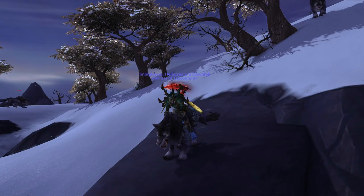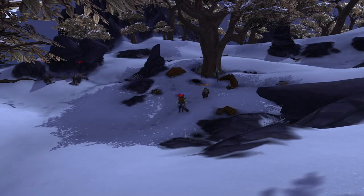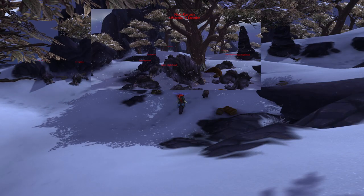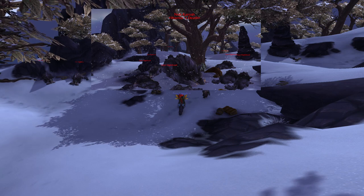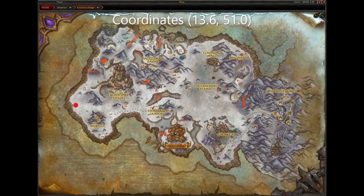Next is the Gar Night Howl. To get this mount, you can either purchase it off the Auction House or kill the Elite Nok-Karosh. He has approximately a spawn timer of 20 minutes and has a 100% chance to drop the mount. He spawns in this location here in Frostfire Ridge.